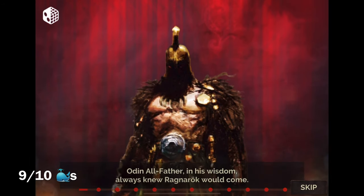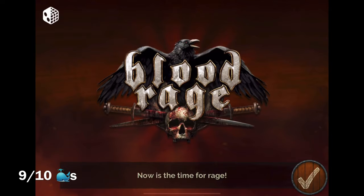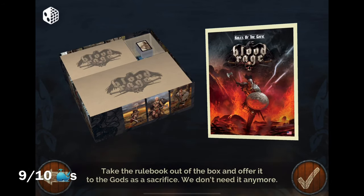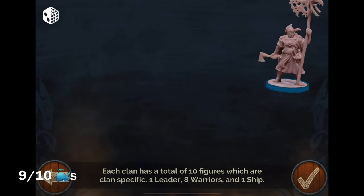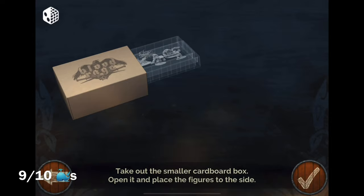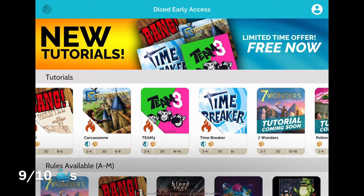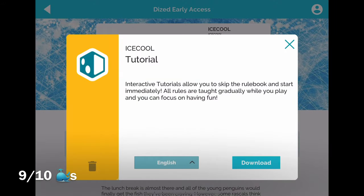Let's play Blood Rage and see what it looks like comparatively. Oh okay — very nice, fancy looking, not blowing out my eardrums. 'Odin All-Father, in his wisdom — Ragnarök would come, he never found a way to prevent the destruction.' Then let me skip — 'Now is the time.' 'Are you playing a brand new copy of the game?' 'Place the game box on the table.' Wow, we are going — look at this! Different companies doing different things. Oh my gosh, I don't know how you are not convinced to download this.